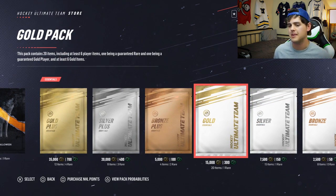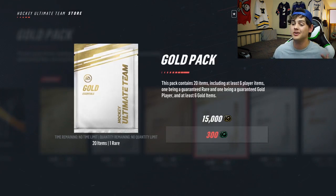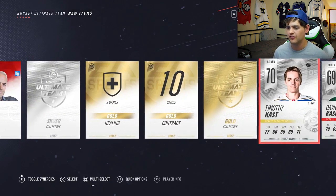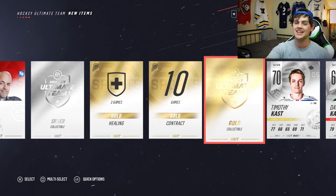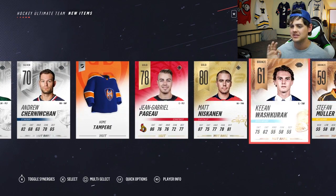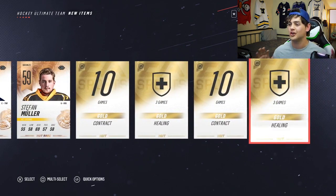Since we banked the bronze plus pack, we still get to open this gold plus pack — 300 points. Let's get something good in here. A gold collectible! Let's go — and a silver collectible! That's like a guaranteed 25K with both of these collectibles combined. We're going to have some stacked cards — Matt Niskanen, some bronze cards. That was a great pack — great decision by me because we have made bank on that pack.